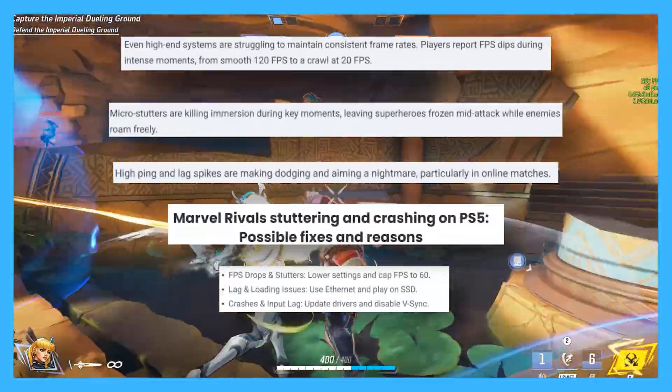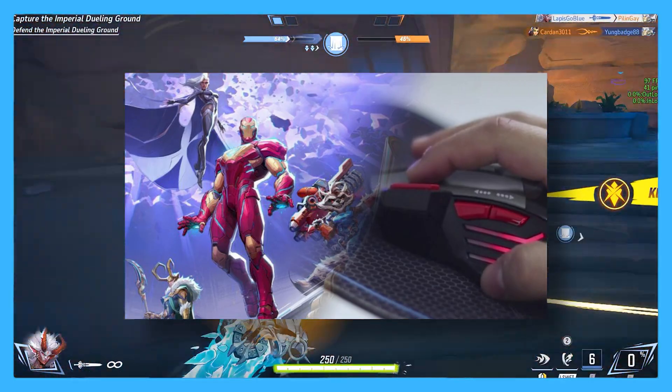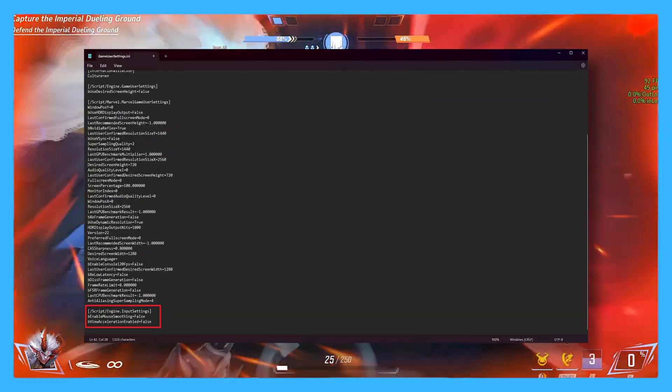But despite all these amazing options the devs provided us, it's not enough. Players have been complaining about high ping, FPS issues, color options, and mouse acceleration — which, if you didn't know, you have to disable on your own manually in the config of the game.